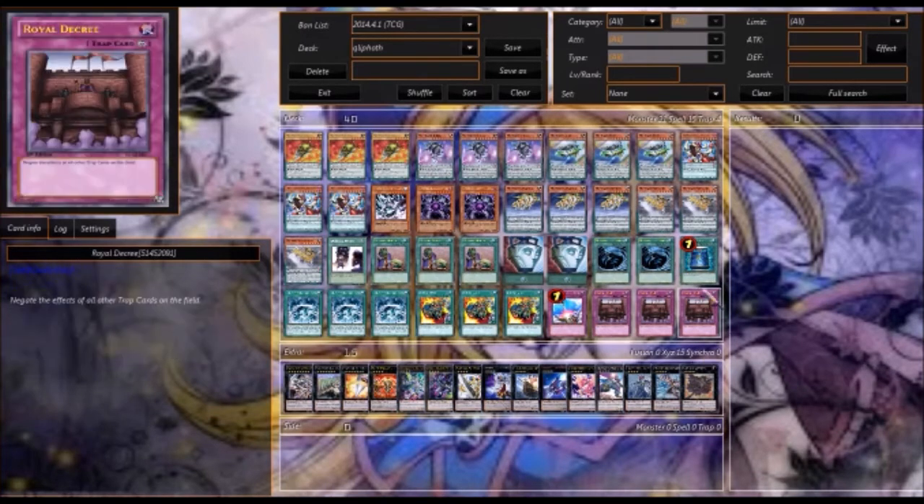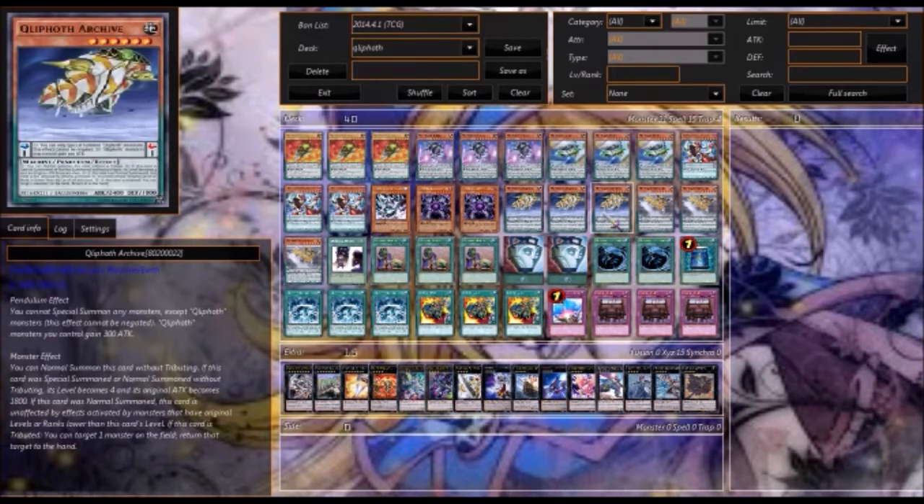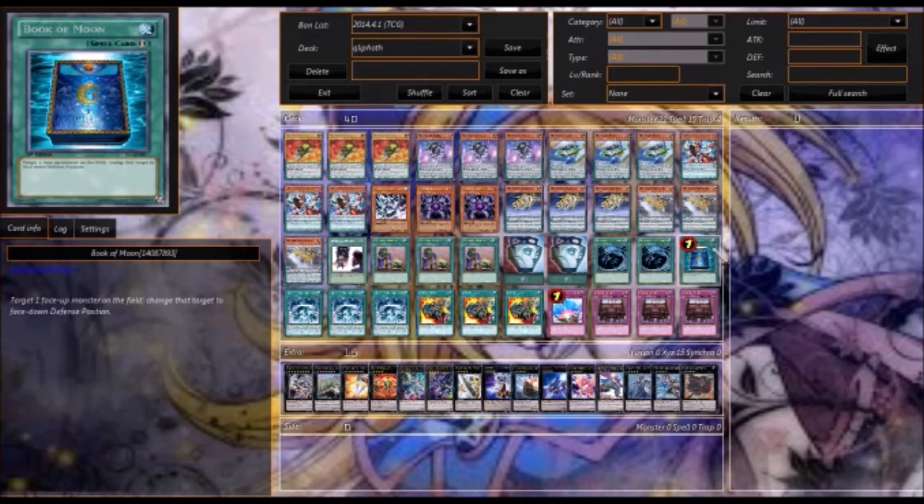Two MSTs, one Book of Moon. Book of Moon is good because if you tribute something and their attack is reduced, if you Book of Moon them it resets it, so that's pretty nice. You could also do the same with Skill Drain, but I'll get onto that when we get down to the traps.